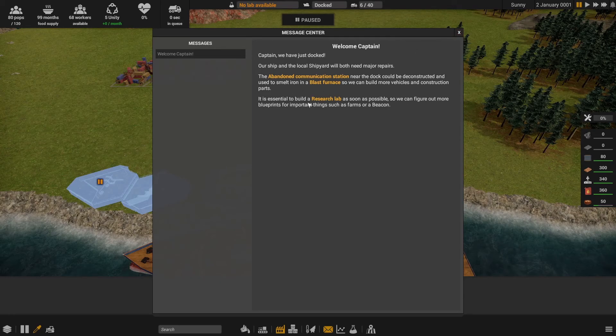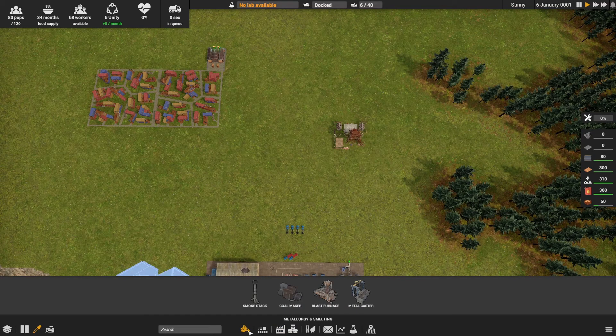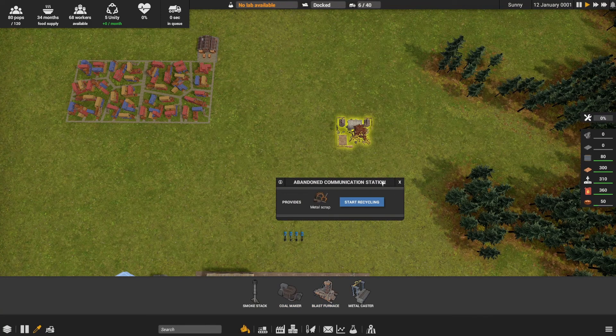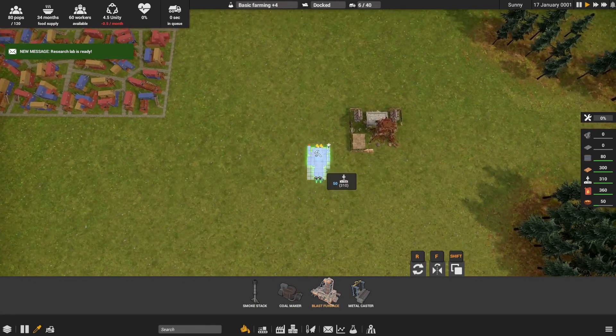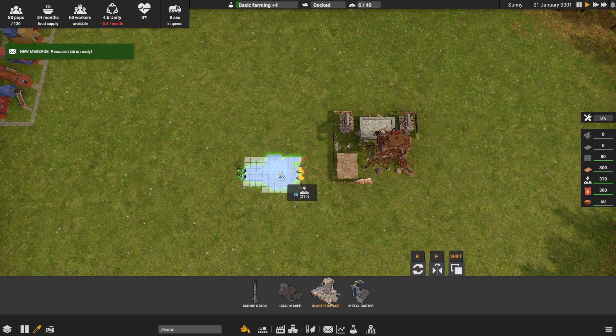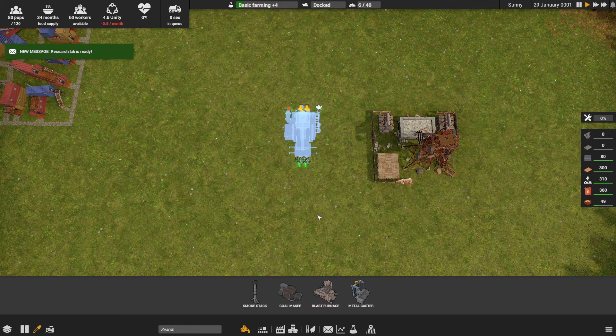Welcome, captain! The game tells us to start building a research lab and get a blast furnace going. We'll look at the metallurgy and smelting menu because we need to start making iron plates. We have a stockpile of metal scrap from the abandoned communication center that we need to melt down in a blast furnace. The inputs are on the bottom right — we'll plop this over here for now, though this setup is temporary.